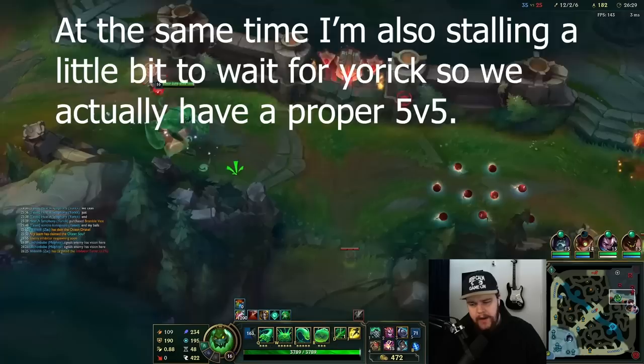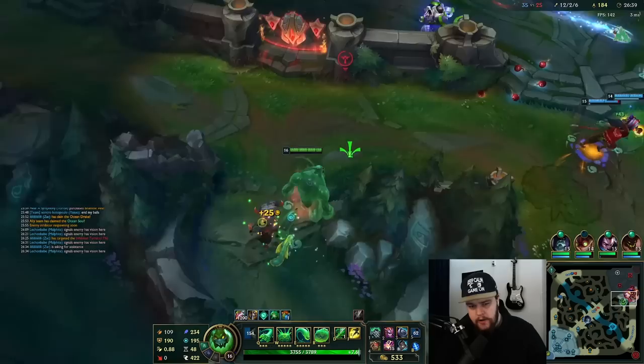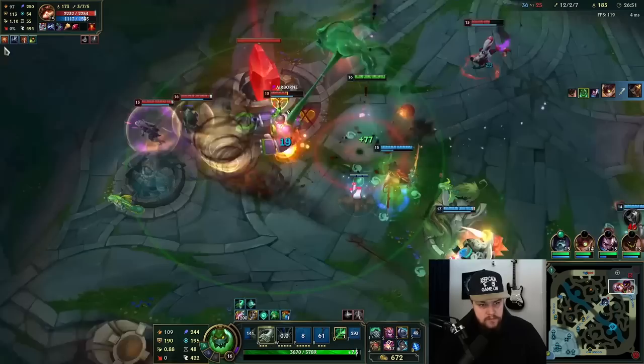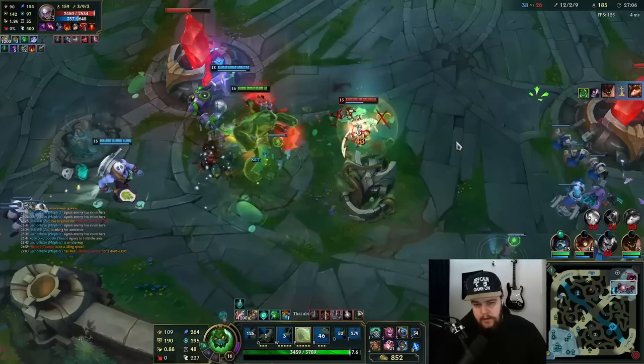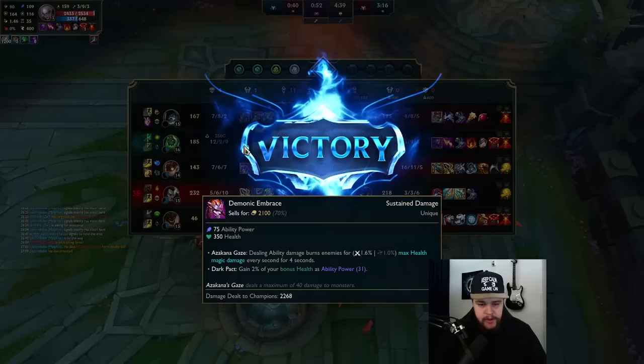Yorick is way too greedy with these plays. Hopefully Malphite goes for that one. This should be a good enough engage. Get those two together, finish this off — just win the fight real quick. There it is — someone was able to end while I focused on the fight. Still good damage from Monarch, and Evenshroud dealt a solid 1500 damage as well — not bad at all.